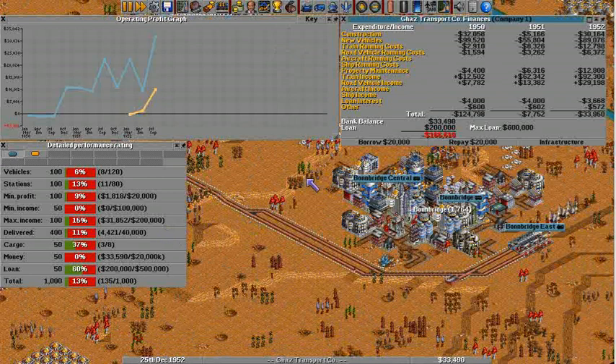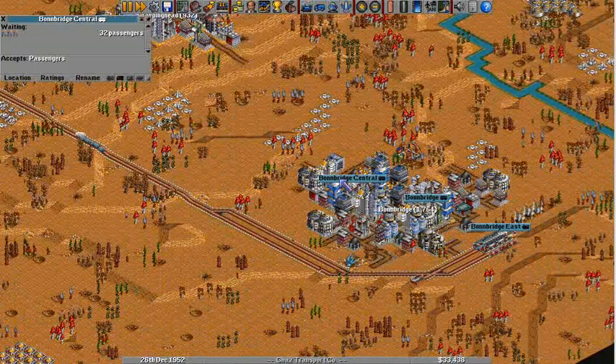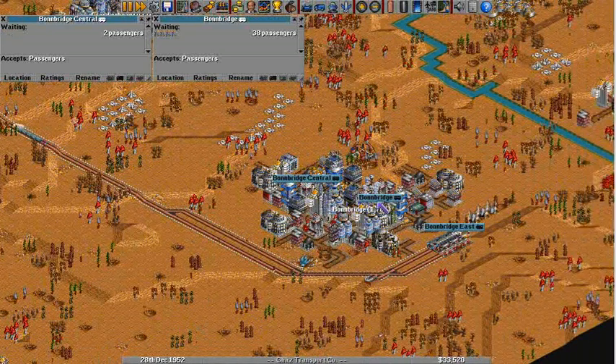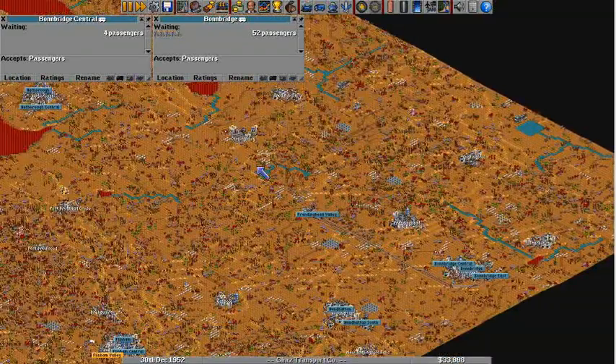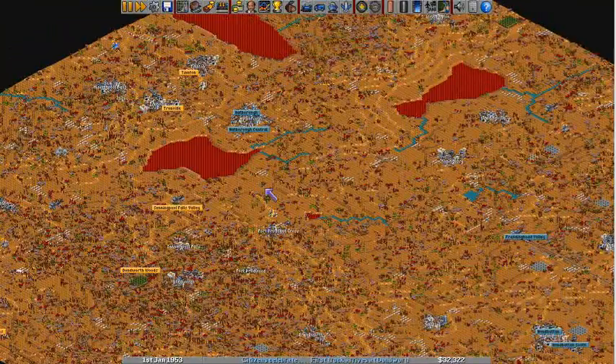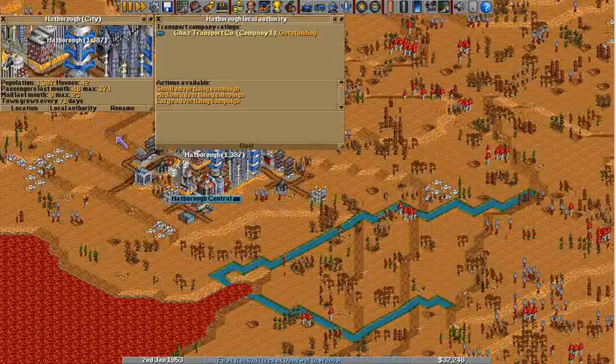We need to start paying off that debt too. Which one is it — Bond Bridge? Bond Bridge hardly has any passengers anymore. That's no good. Yeah, we've lost passengers. Why? Do they not like me anymore?